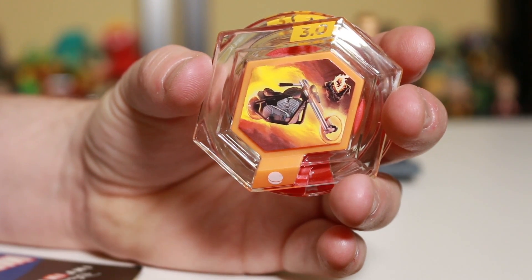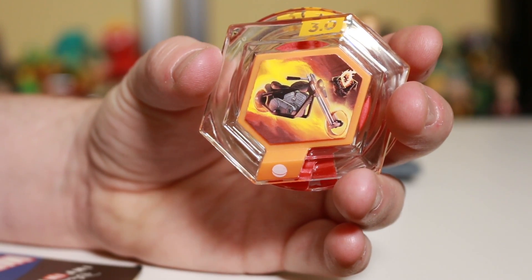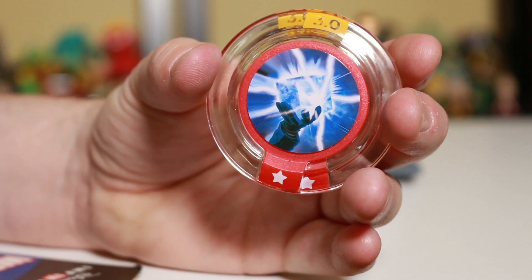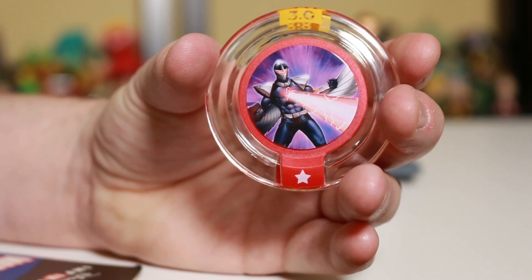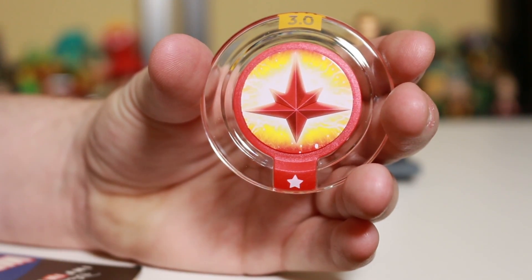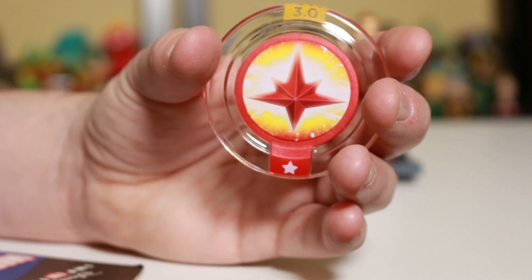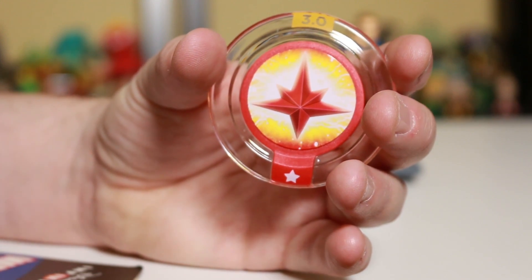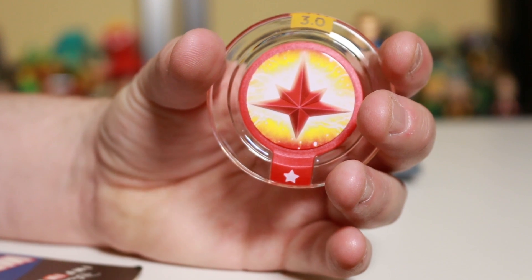Here is the power disc set for the Marvel Battlegrounds playset, starting off with Ghost Rider's motorcycle, then the Cosmic Cube Blast, next is Dark Hawk's Blast, and then the Nova Corps Strike. What happens with these is you put them on the Infinity Base — you can put six on there total — and at random points in the game they'll drop power disc bonuses so you can grab them and use them in the game.